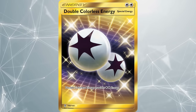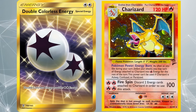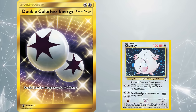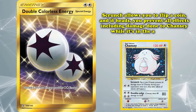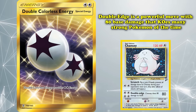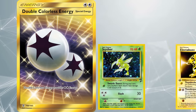DCE was played with numerous strategies at the time: Charizard could use it to power up Fire Spin in two turns using Pokémon Power Energy Burn to turn them into Fire Energy. Chansey could use one to power Scrunch — flip a coin and if heads, prevent all effects including damage done to Chansey — or two to use Double Edge, a powerful move with 80 base damage that KOs many strong Pokémon of the time such as the Haymaker trio of Scyther, Electabuzz, and Hitmonchan.